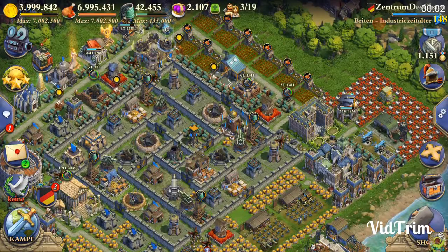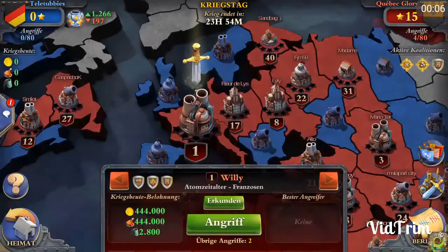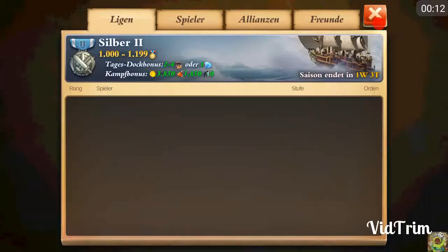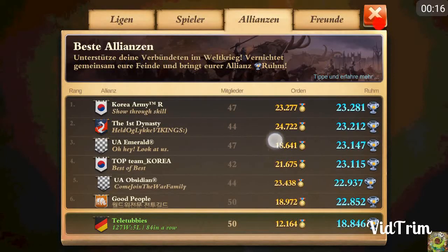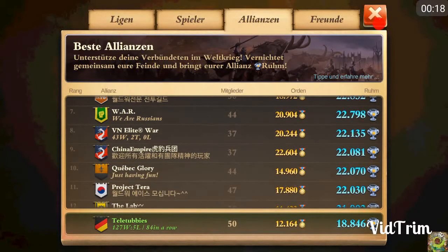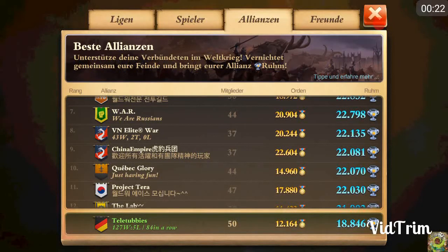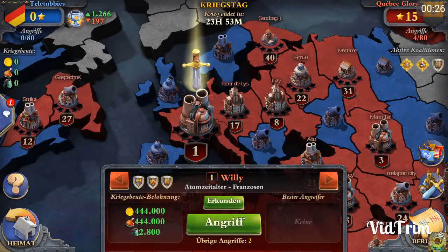Hello my friends, welcome back to our next approach in the world war. We are playing against enemy number 9 or even enemy number 10 — I'm not quite sure — ranked in the total Alliance world war ranking. Quebec Laurie is currently ranked 12, ranked 10 in the world, so obviously very hard enemies.